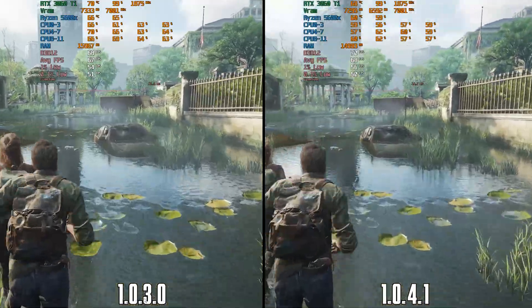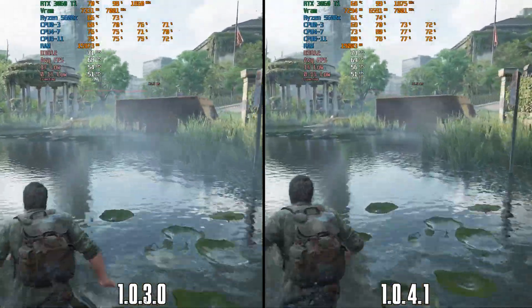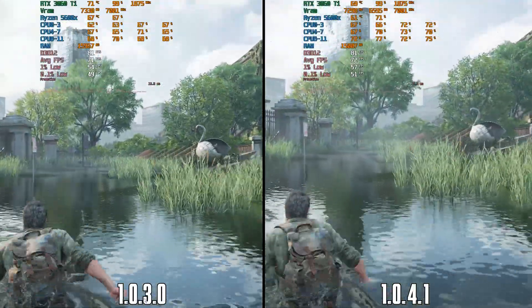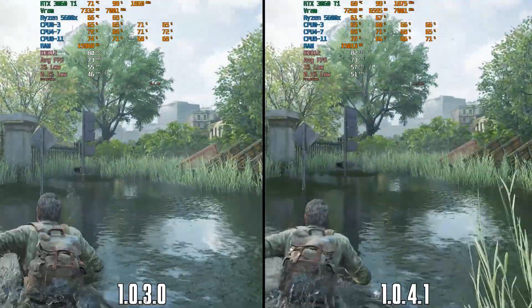In a GPU-limited scene, a similar story plays out: more VRAM and RAM usage with the newest patch, and almost identical performance overall, with slightly better 0.1 percent lows in favor of 1.0.4.1.